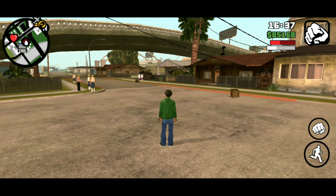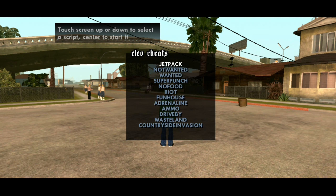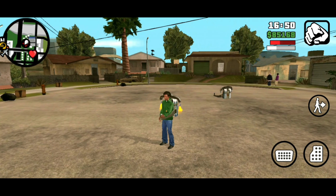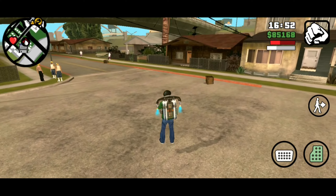You can get a jetpack by this cheat. Go to the cheat script, find jetpack and enable it. As you can see I have a jetpack — now I can fly across the city and have fun.